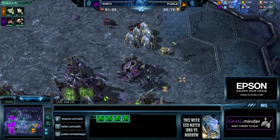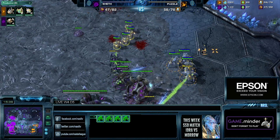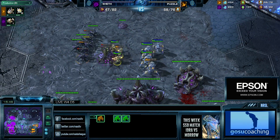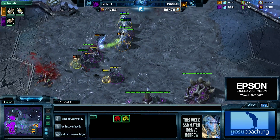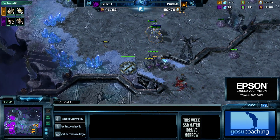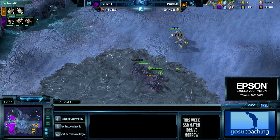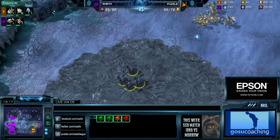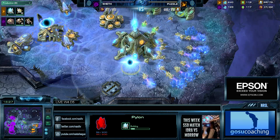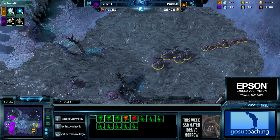Additional reinforcements are coming in for Puzzle. The Roaches are being followed and targeted down. Sheth is unable to do anything — the last of his forces being minced by the Zealots. The Queen has been targeted as well. With no more real forms of production and nothing like a defender's advantage, Sheth has completely run out of options. GG from Sheth. Game number one goes to Puzzle. Congratulations to him. Puzzle also has his Twilight Council — Blink will start, and if he gets enough gas, maybe even plus two.